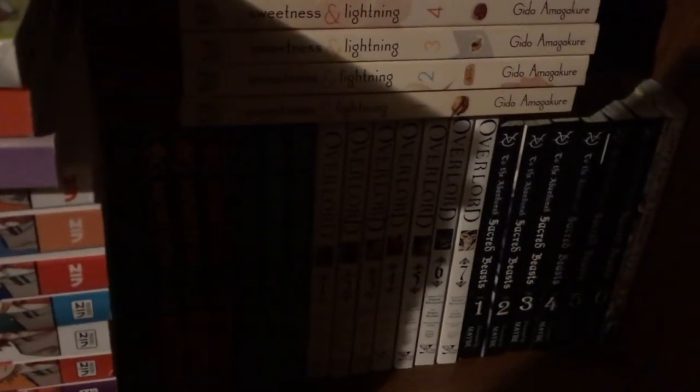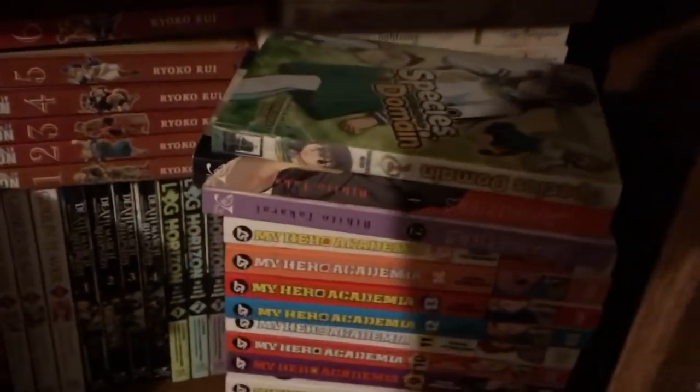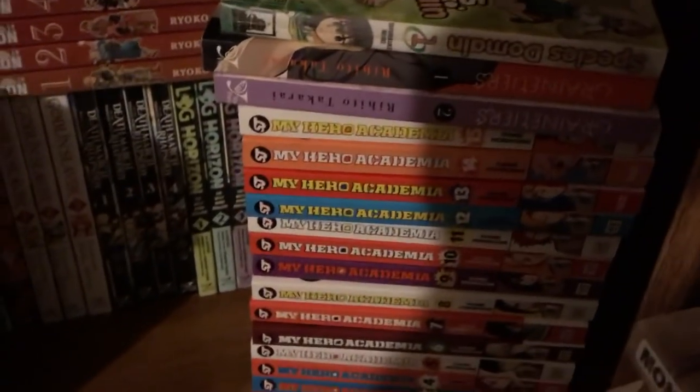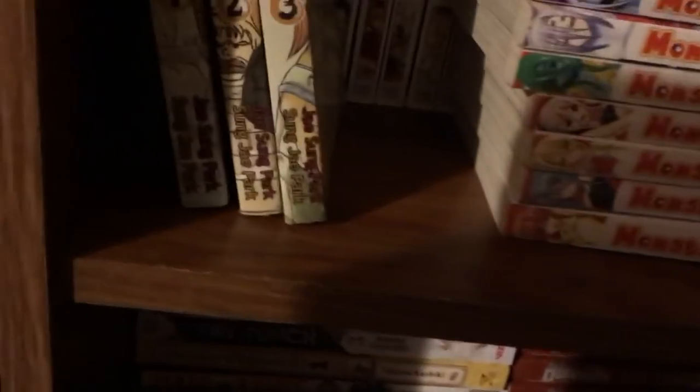Overlord 1 through 7. To the Abandoned Sacred Beasts 1 through 6. Sorry for My Familiar Volume 1 in the back. Granblue Fantasy 1 and 2. Species Domain Volume 1. My Hero Academia 1 through 15. As you guys can tell, it is a little bit of a wreck in the Favorite Shelf — there's just a lot of stuff that goes into it.